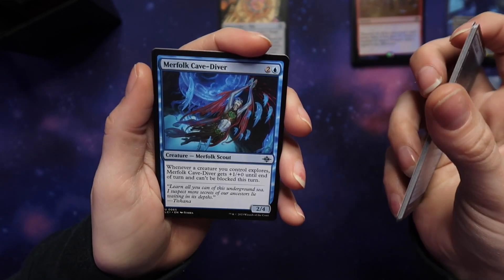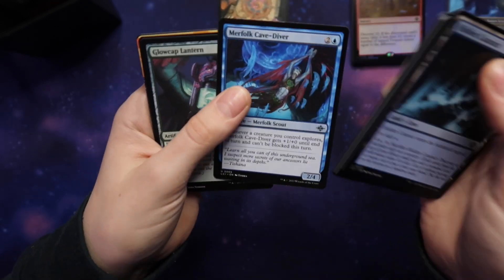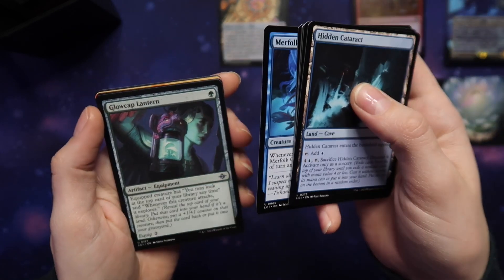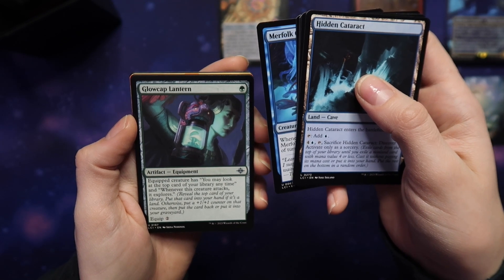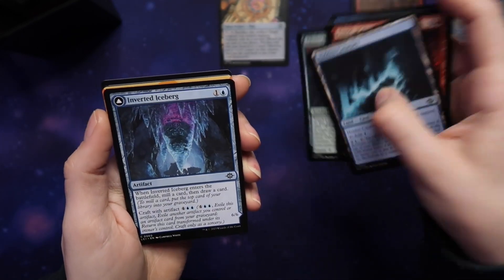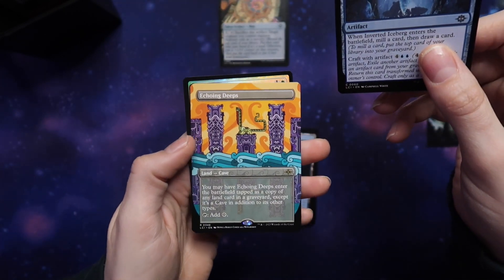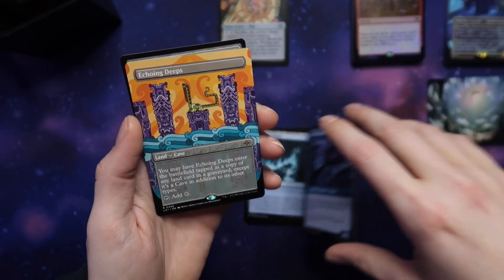Glow Cap Lantern — you may look at the top card of the library any time. That's pretty good. We got a flip card — Inverted Iceberg, an artifact with milling. Oh my god, that's so pretty, holy cow. I'm sorry — what? That is so cool. Echoing Deeps — you may have Echoing Deeps enter the battlefield tapped as a copy of any land card in a graveyard, except it's a cave in addition to its other types. I'm in love with this card!